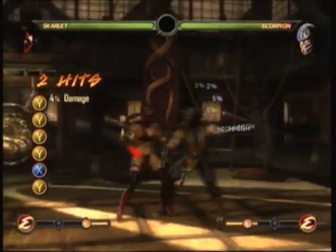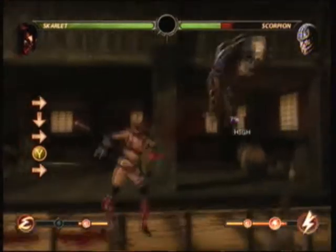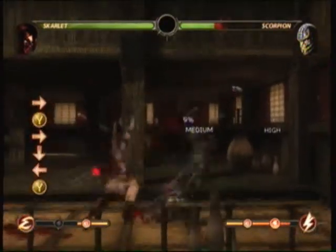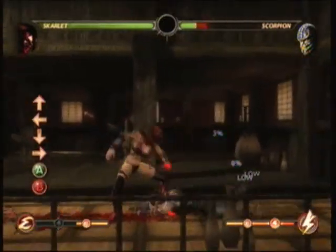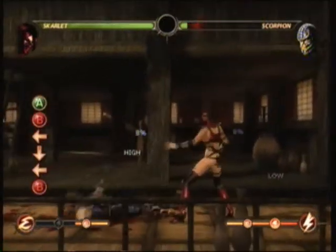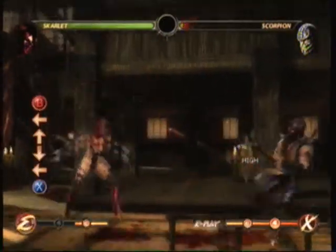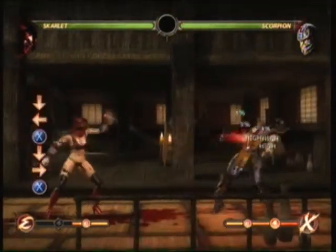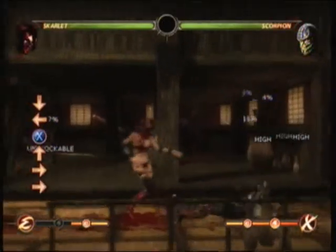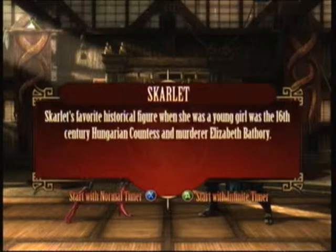Scarlet's a pretty quick fighter, having access to a lot of moves including an upward slash, a downward slash, kicks, a red dash which can turn into a slide attack, a teleport which stabs the opponent from the back, daggers which can hit opponents from the air and on the ground, and the blood ball which drains your health but does a lot of damage.